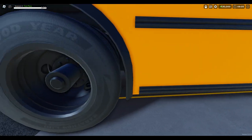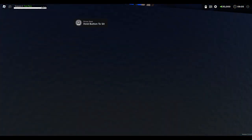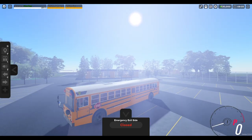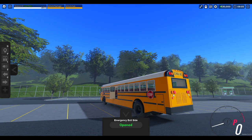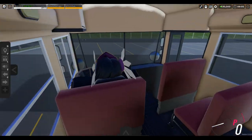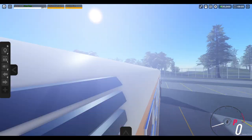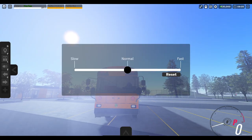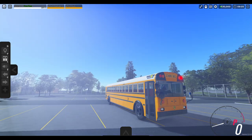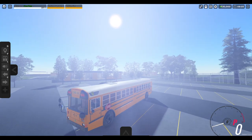That looks great. Look at those — Goodyear tires. Oh my god. Let's go ahead and hop back in to the driver's seat. What's this button do here? Okay, so it opens the emergency side door. Now the bus should already be on — it's in park. Let's go ahead and take a look at the lights here. B, and then B again. F, nice. Not bad.